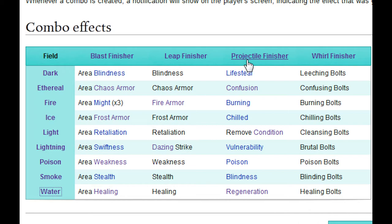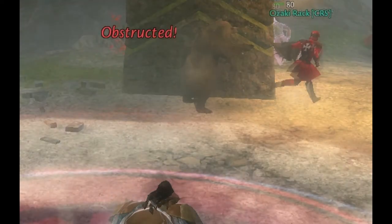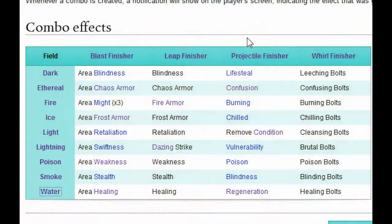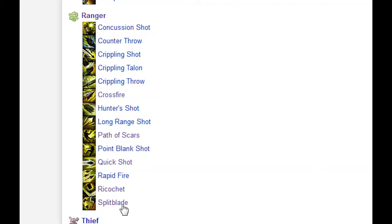Being a ranger, he'll have no shortage of projectile attacks, so we'll click the projectile finisher. But before we do that, notice that the effect listed is regeneration. In the case of helpful effects with projectiles, the effect will be placed on an ally if he is hit by the projectile — in this case, the regeneration boon. Alright, we'll click the projectile finisher now. Yep, no shortage of those.